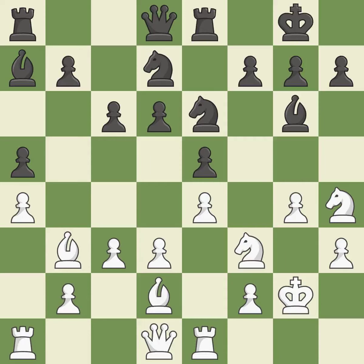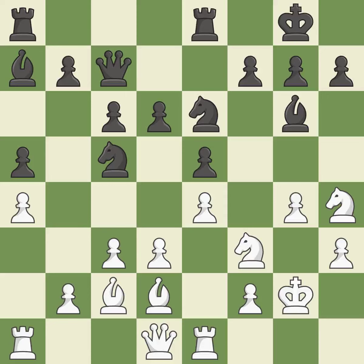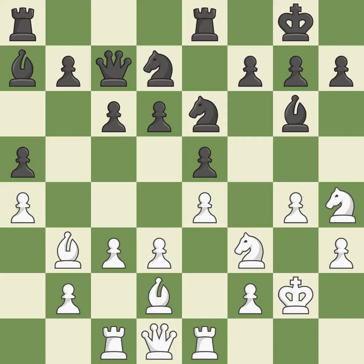This protects a knight who was being attacked and lacked defense. The knight can now control more squares as a result. This defends the attacked pawn. The rooks are linked by this, making it easier for them to work together in the future. By moving a rook from its starting square, this activates it. What I would have advised is that. This misses a chance to link together rooks.